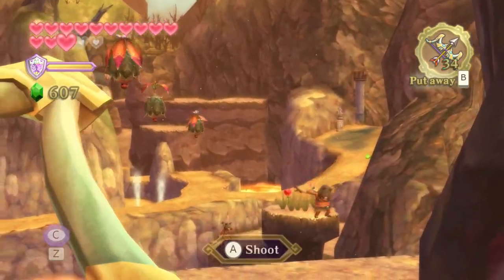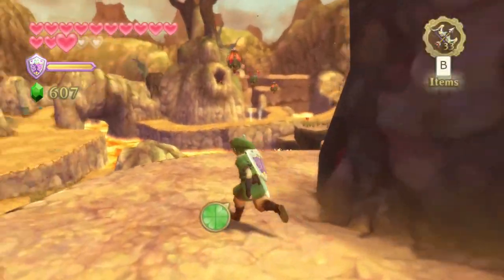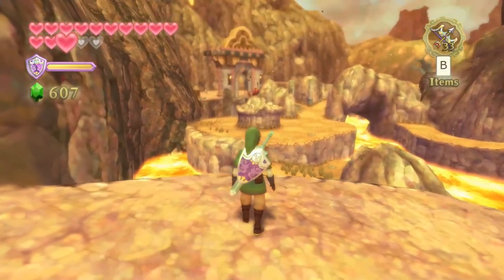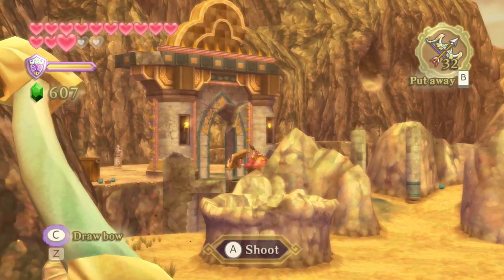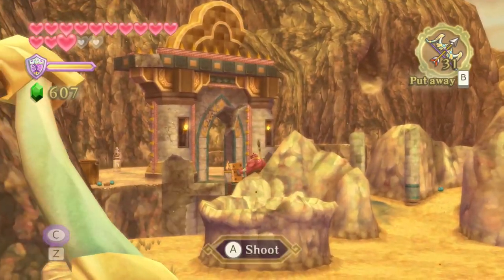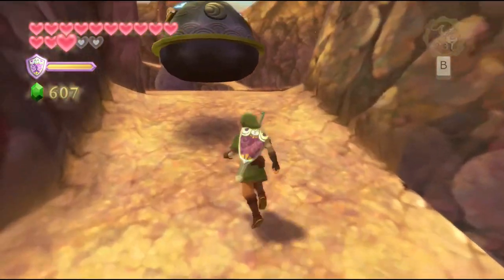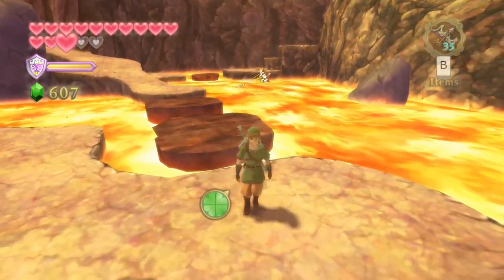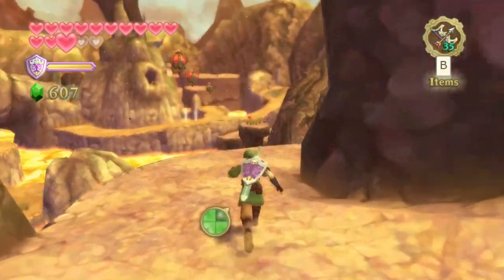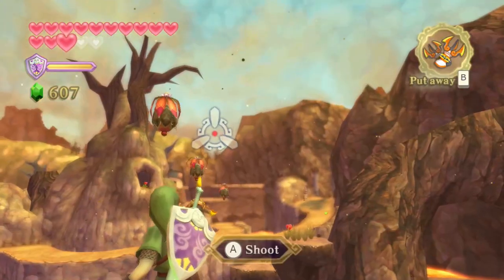So we return to Eldin, and unfortunately we went to the bottom part of Eldin Volcano. We have to work our way all the way back up to Volcano Summit just by walking, which is really unfortunate. You can shoot all of these enemies with the bow. Using the C button to charge it is much better than charging with A — it's significantly faster. You hold down the C button on your nunchuck controller and shake the nunchuck to make it charge instantly.